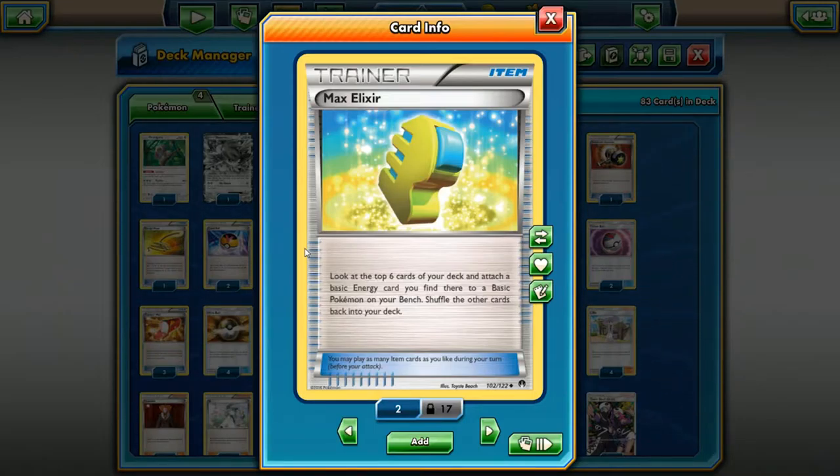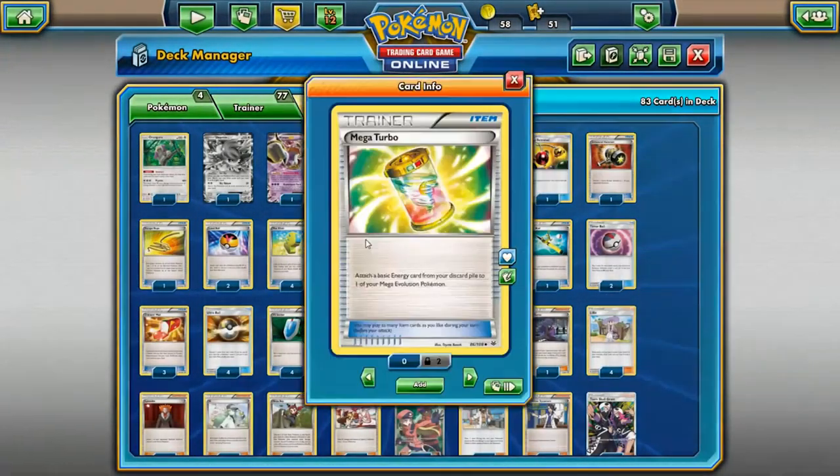Max Elixir — if you're playing a deck that's running mostly basics, you're going to want to play Max Elixir. It's great in decks like Water Box that can retreat to the bench for free and hit bench Pokemon with energy. Max Elixir lets you look at the top six cards of your deck and attach a basic energy you find there to one of your benched Basic Pokemon. It's great in Volcanion, Water Box, and most Mega decks. Run two to four depending on what you play.